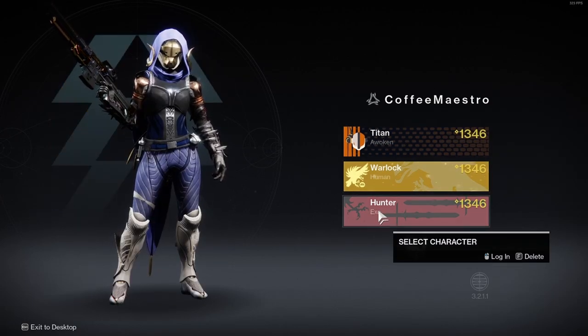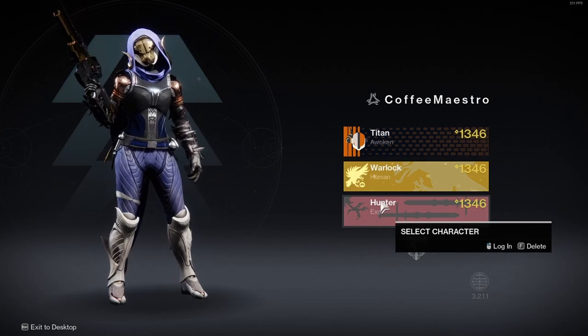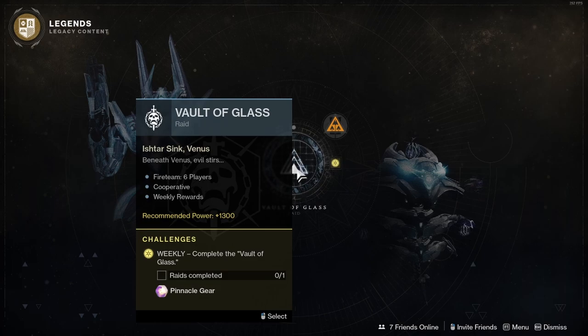If you have three characters, that means you have three chances of getting the Time-loss Vision of Confluence Scout Rifle when you complete the challenge in Master Mode Vault of Glass, because there are weekly rewards — meaning you can only get it once per week per character.